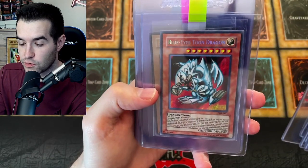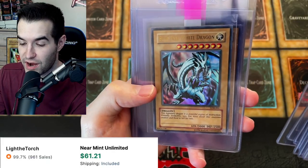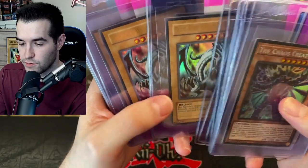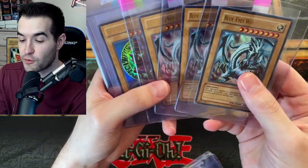The Dark Magician Girl — also cool. The SRL Blue Eyes Toon Dragon — you love to see that. Blue Eyes White Dragon from LOB, very cool. Oh wait — is there another one? This is stuck; there's another one but there's a card behind this. Another Blue Eyes! Three — it's a playset.